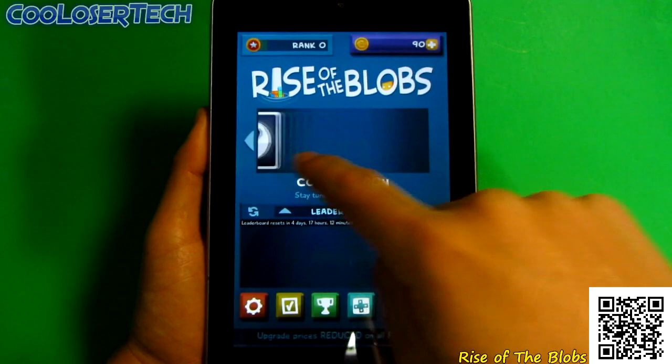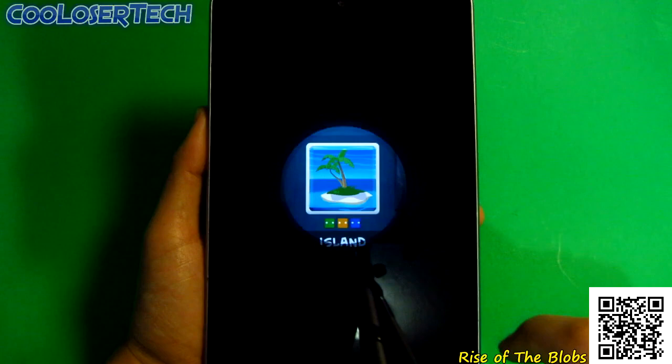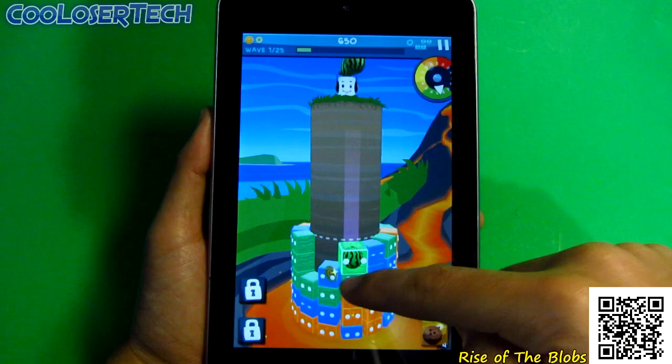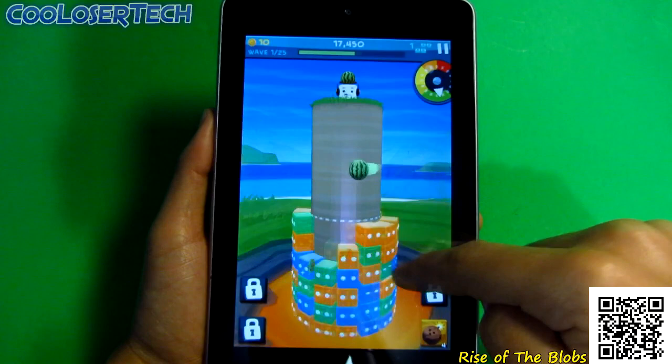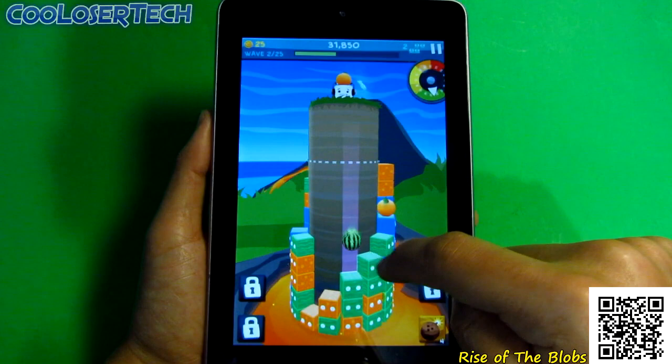Next up we have Rise of the Blobs. Like usual you'll see different areas to unlock and a whole bunch of different stages to play through. You'll see an orange coming down, so you have to color coordinate and tap on it — it's like a puzzle type game. You can swipe down to hurry it up. Don't let it hit the very top because that's where you lose. You'll have specials to use as well.